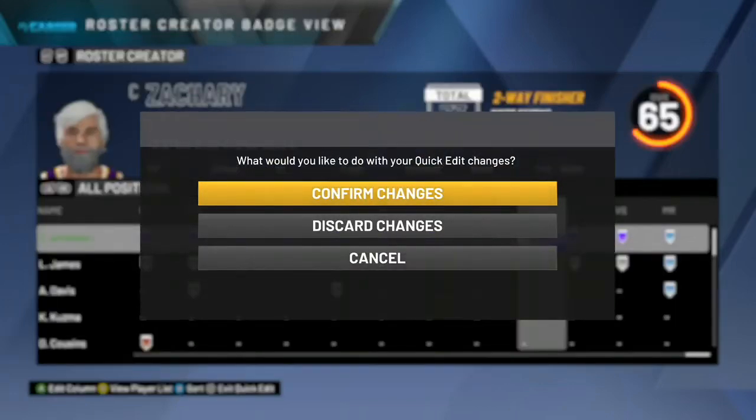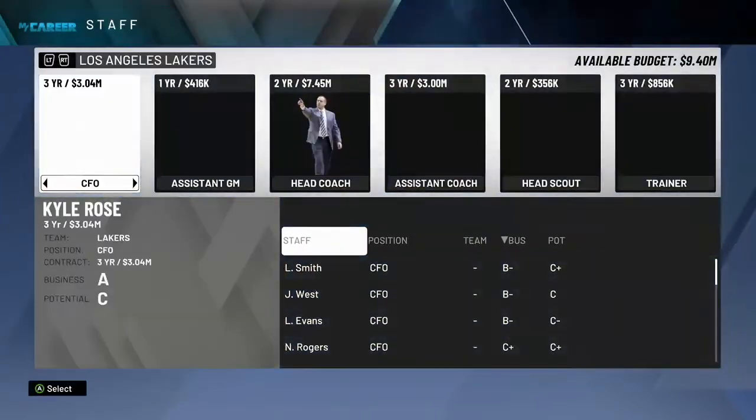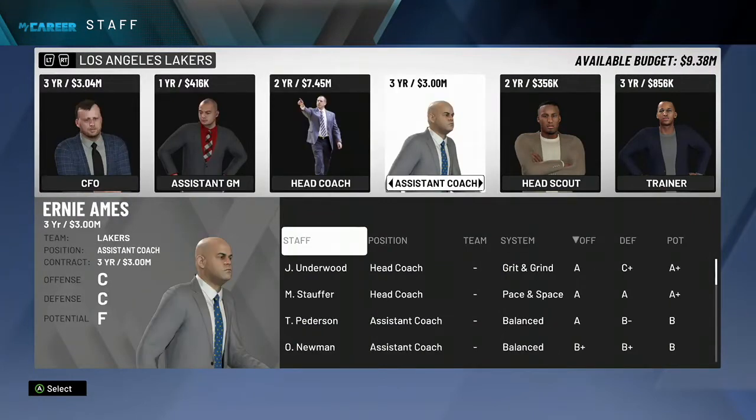Once you're done maxing all your stuff, click B and then click A on Save Changes or Confirm Changes. Then click LT until you get to the Coaches screen — you want to see something like this.